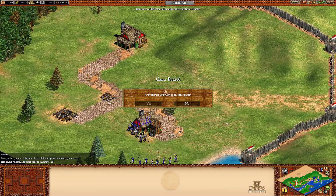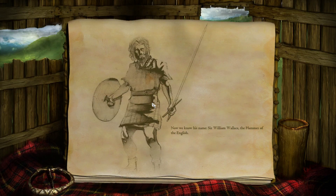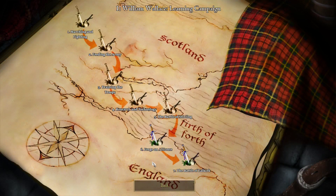We're gonna quit our current game. Stirling was our first great victory. Even as we held the coastline, word came that Stirling Bridge had been held by a force of Scots led by the mythical knight, Sir William Wallace — the Hammer of the English. Edward Longshank named Wallace a criminal, but Sir William replied that he cannot be a traitor since he never swore fealty to the English. With Wallace leading our armies, the men fight with renewed vigor. This has been Age of Empires 2 with Triax 2. I will see you guys next time. Bye.